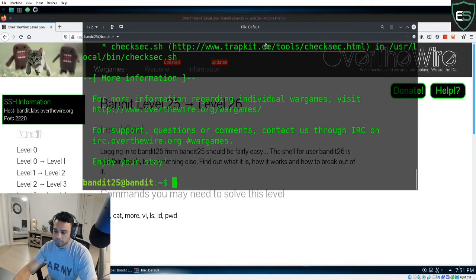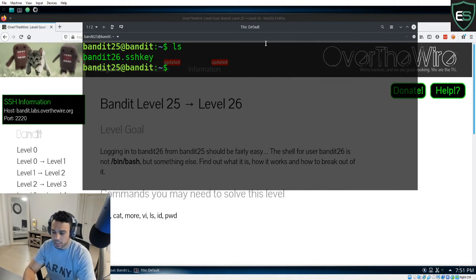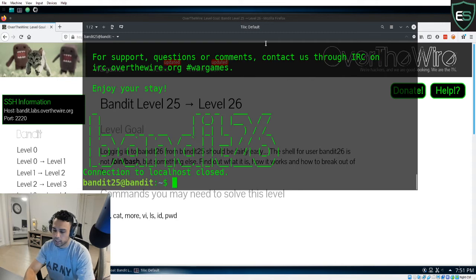The first thing I did upon signing into Bandit 25 was list the contents of the directory, and as you can see we have the SSH key for Bandit 26. So obviously the first thing I did was attempt to log in with that SSH key. It worked — partially — and you'll see what I mean in a second. Go ahead and enter 'yes' and hit enter. As you can see, it posts the banner for Bandit 26 and then immediately closes down. I spent maybe 30 minutes trying different commands to work around it before realizing that wasn't my best bet.